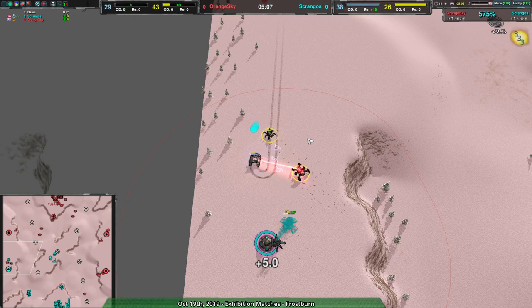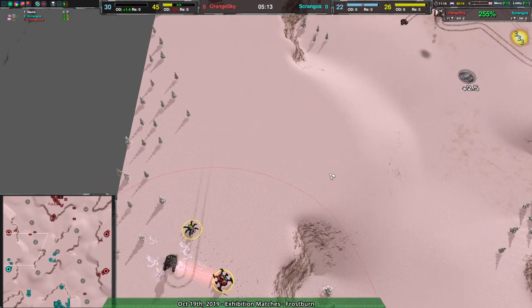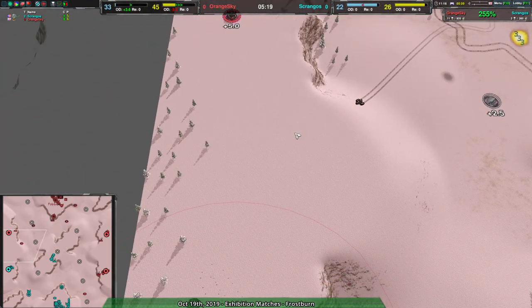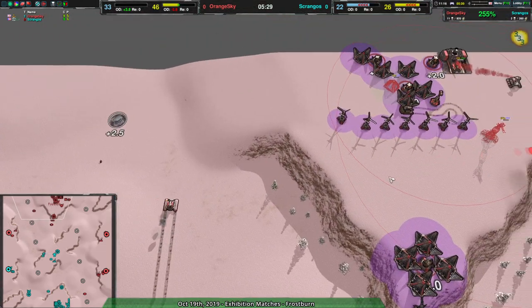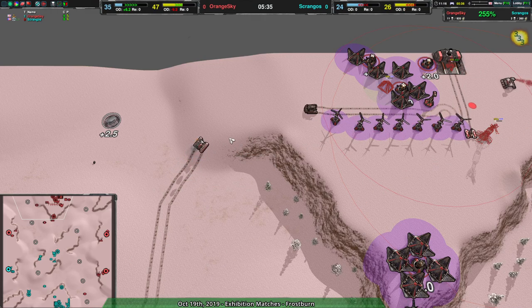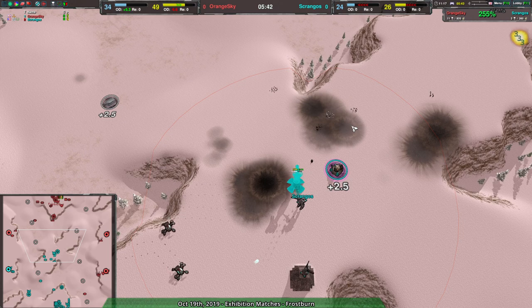But it may not even matter — the Welder going into the south is losing its own life, and that's going to open up the northwest side. Scragos should be able to take out the northwest plus-five expansion that Orange Sky has set up. A Kodachi tries to defend but just doesn't have enough firepower — an Ogre would be fine. I do like the fact that Orange Sky is getting that Ogre repaired. That is really wise. That is one thing about playing tanks: you've got to repair your units.